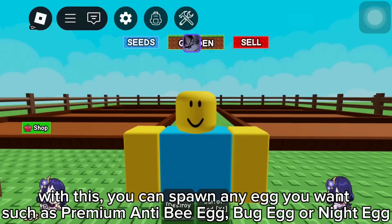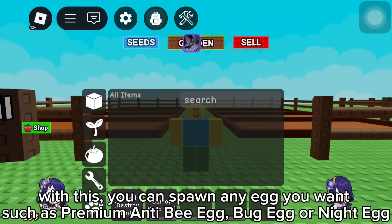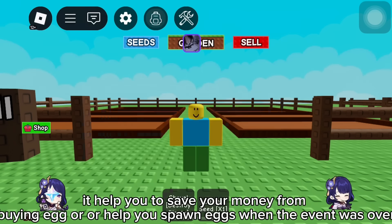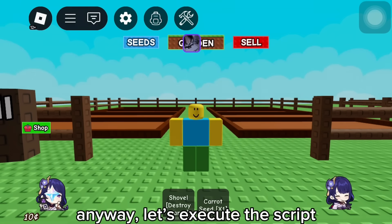With this, you can spawn any egg you want, such as Premium Anti-B Egg, Bug Egg, or Night Egg. It'll help you save your money from buying eggs, or help you spawn eggs when the event is over. Anyway, let's execute the script.